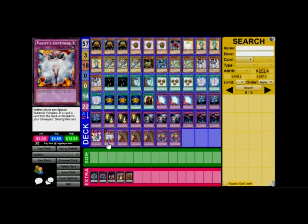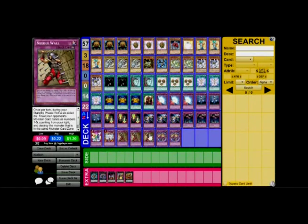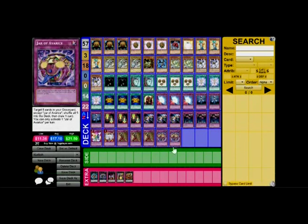We've got Vanity's Emptiness to prevent special summons — you want to use it wisely, because this prevents both players from special summoning, and once a card leaves your field it's destroyed, so hold off until you know it's going to last a while. Three Needle Walls — you set it, each turn you roll a six-sided die, lands one through five you destroy the corresponding monster, and if it lands six you roll again, so it's a nice field clear. And two Jar of Avarice to return five cards to your hand from your graveyard.